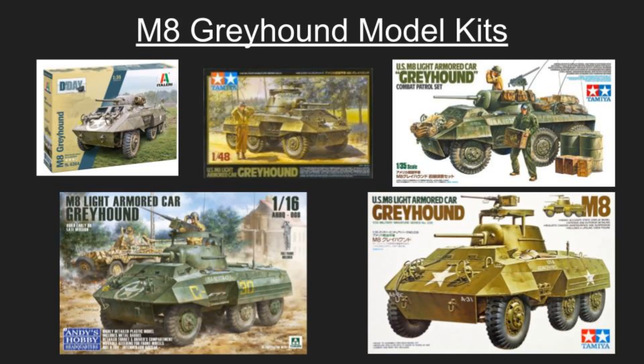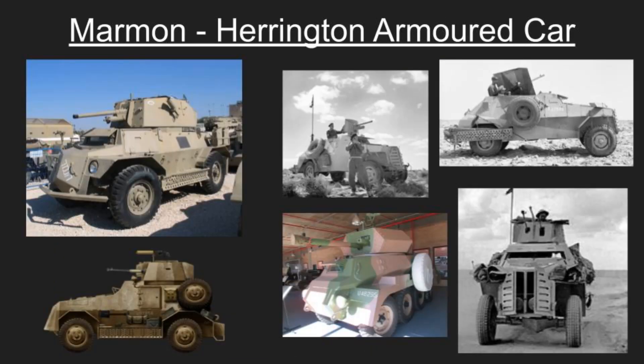Up next we have the Marmon-Herrington Armored Car — quite a name. The center bottom picture has a prototype with a weird white tire cover and strange camo. The Marmon-Herrington went through a lot of changes — it went from a relatively simple design to an eight-wheeled monstrosity. Side note: one of our future episodes should look at native South African vehicles, because the South Africans did some really interesting things with armored vehicles. They were among the first to develop the MRAP concept with a slanted underside for mines.